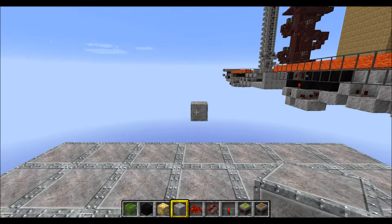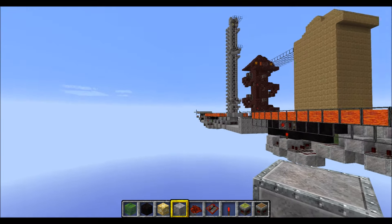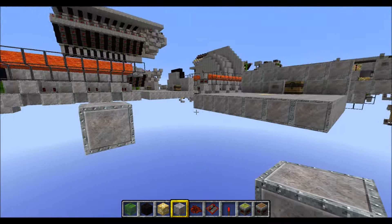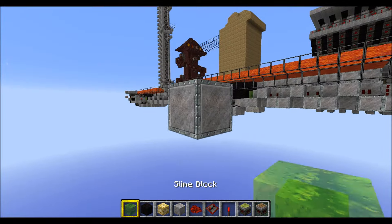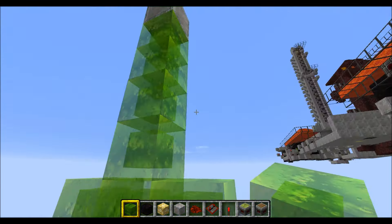First mark the center of your door. In the closed door, this block here will be at the very center of the door. And when the door is opened completely it will be at the floor level. So after you have marked this block here, go down and place a column of 5 slime blocks and another 2 to the sides like this.